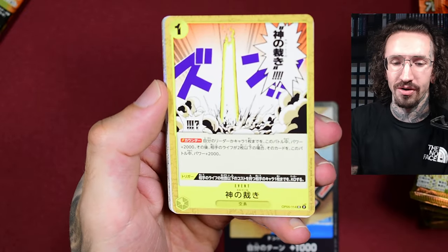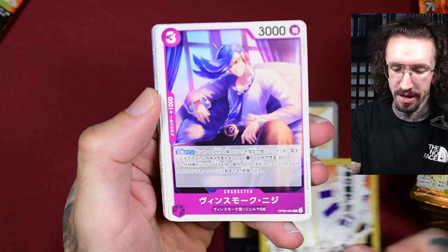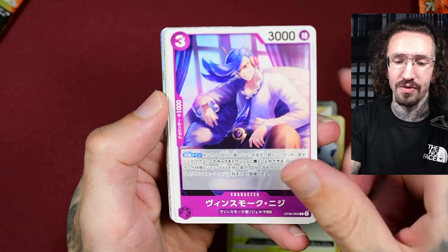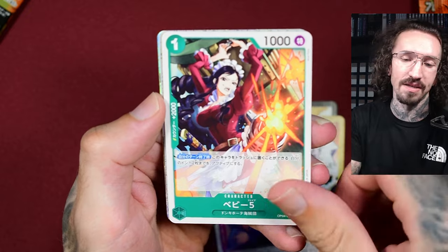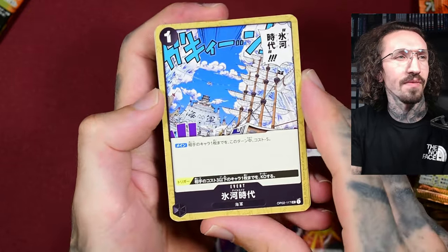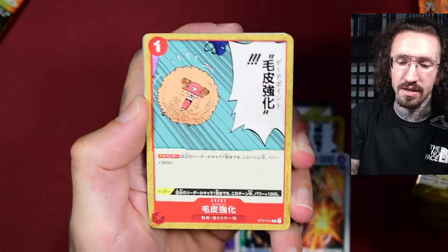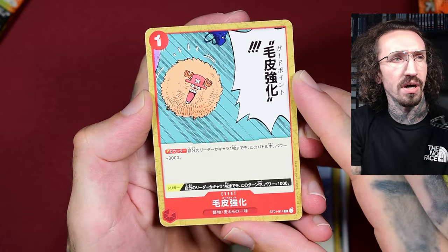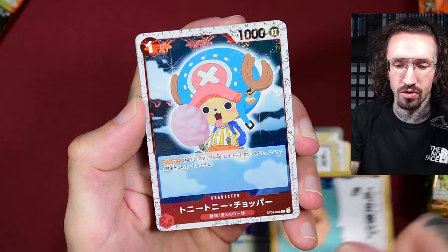My favorite manga pull actually would not be Nami. I know most people know me for my waifu anime unboxings, but I've looked into the cards and my favorite hit from this set would actually be Ace — yeah, Ace is my favorite. I don't know how to play the One Piece TCG, so it doesn't really matter if the cards are in English or Japanese. I don't have a local game store and don't have friends.